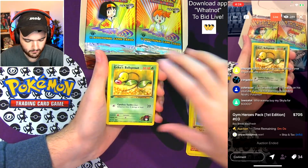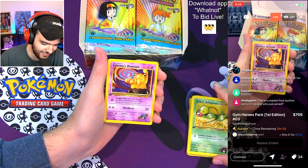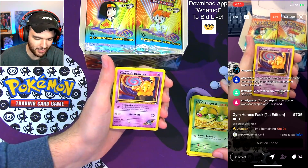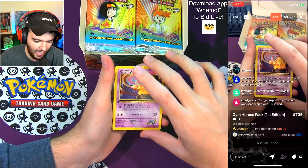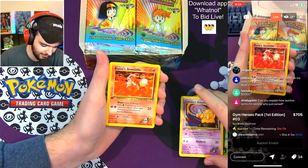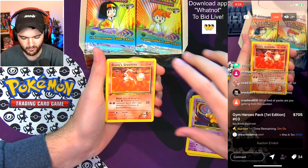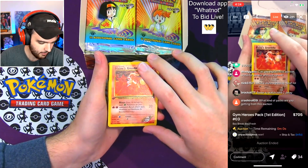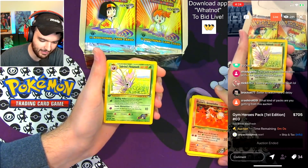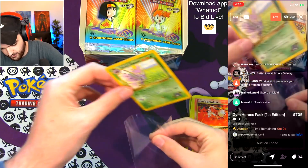Erika's Bellsprout — beautiful. Sabrina's Drowzee — oh, that's such a nice card. Next up we have Blaine's Growlithe — I baited y'all! The art on these packs is actually so nice. And a Sabrina's Venomoth. Nice card, beautiful stuff.